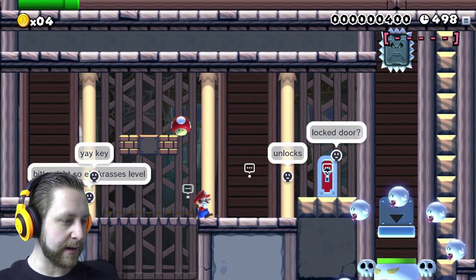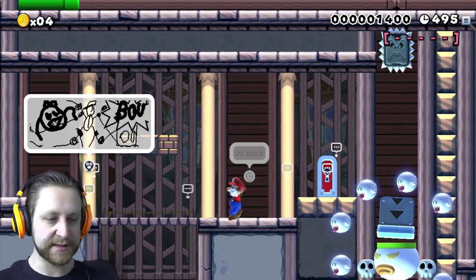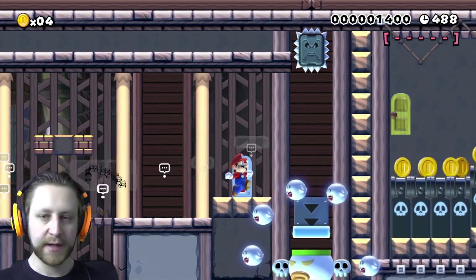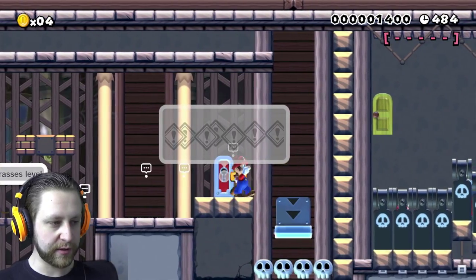Alright then, there we are. I'm back. Okay, a door. It is locked. Locked door — unlocks. How does it unlock? With a key that I get for some reason.